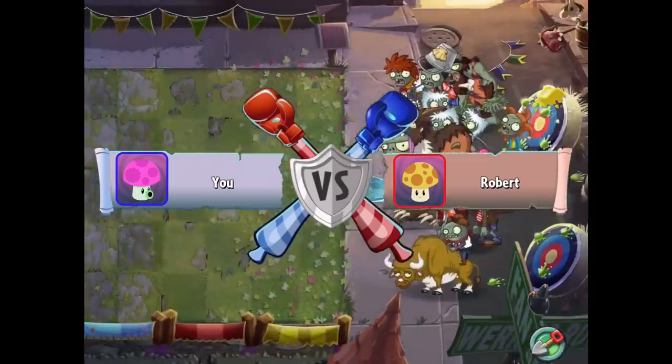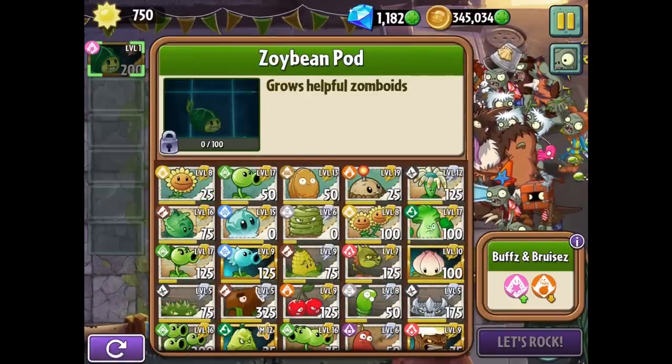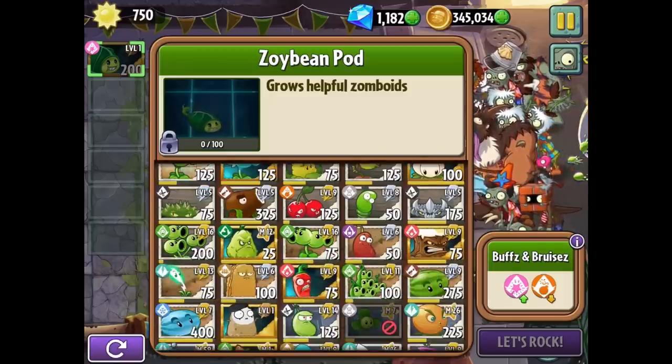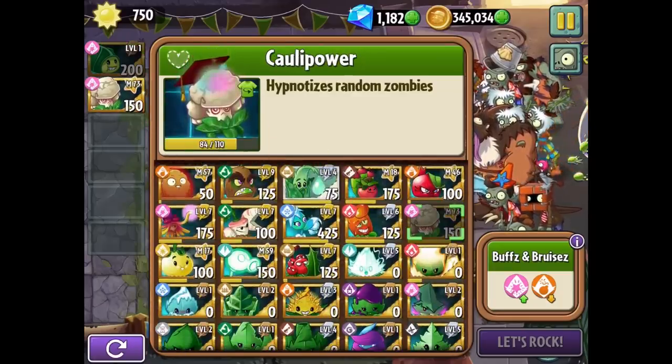Lots of chickens, great. It gives us level one Zoybean pod right here ready for battle. He's locked for me — I don't have him yet — but they do let me use him in this part. So if we're going to have that boosted, I really want to have it. Let's go ahead and bring in the color powers today.